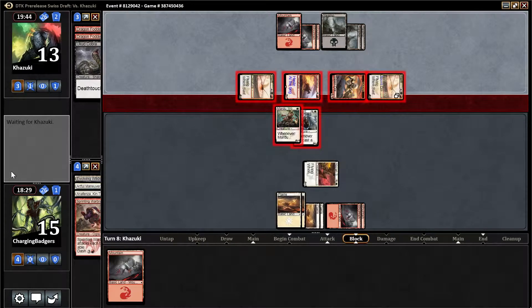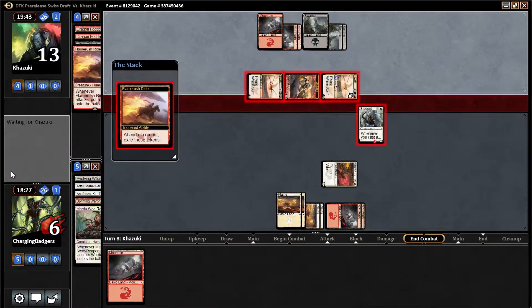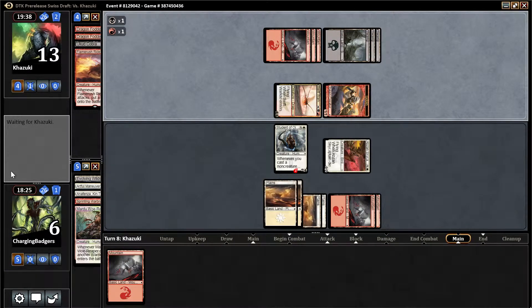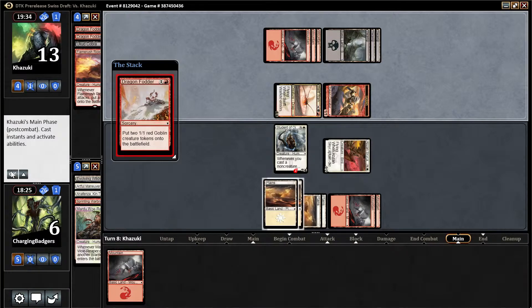The buy list on Foiled Dragonlord Tark is only $7 right now — that's way low. It'll go up. The worst Foiled Mythics sell for $7 or $8 eventually. If it becomes a standard staple, it'll be like $30.